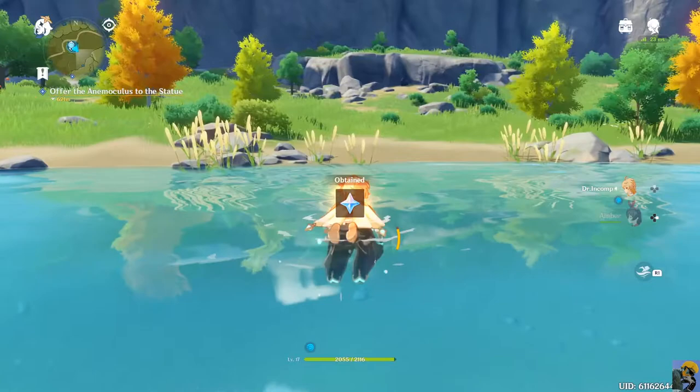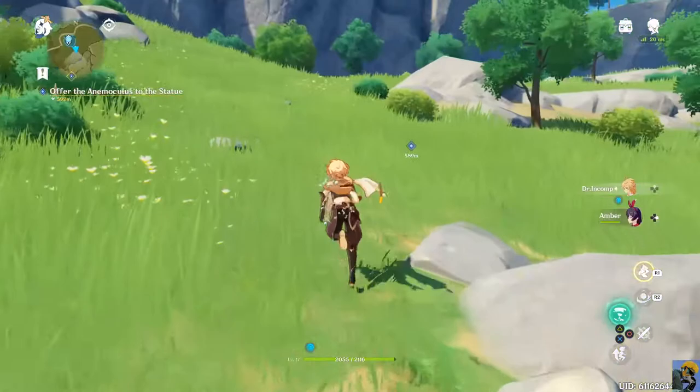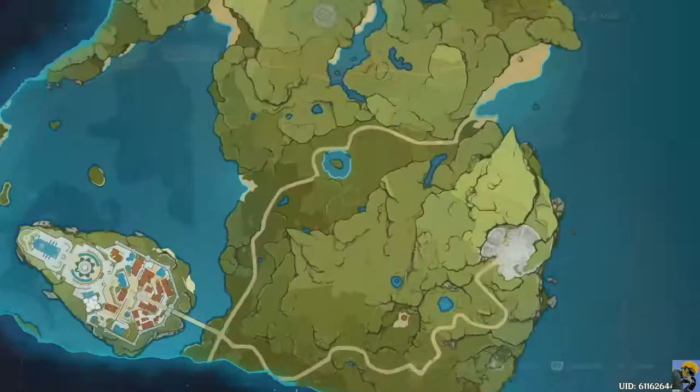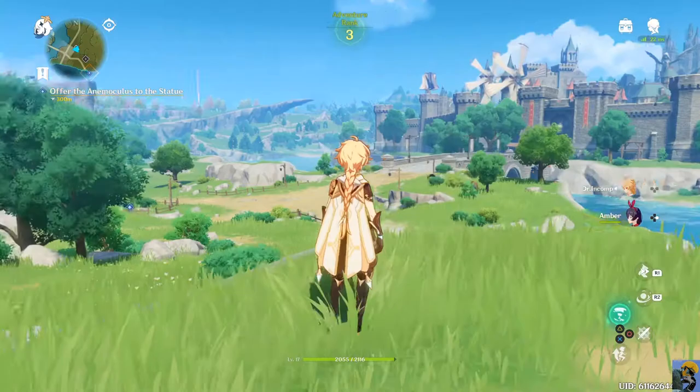I did get something for apparently just reading that. All right, I'm running - this is really far away. Let me look at the map and see if I can teleport anywhere nearer to where she wants me to go. She wants me to go way down here - we need to teleport to this one. It's interesting that I couldn't interact with the other Statue of the Seven - that has to be this one. I wonder why that's the case, but whatever. There it is way over there.